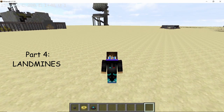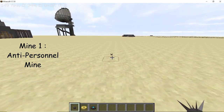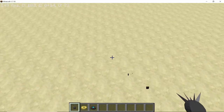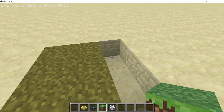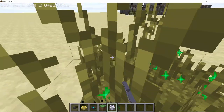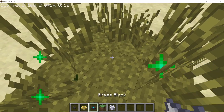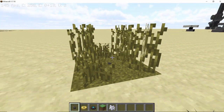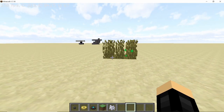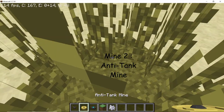Now that we've covered basic explosives, let's take a look at mines. There are three types: the anti-personal mine, the anti-tank mine, and the shrapnel mine. The anti-personal mine is very small and as you walk over it it will damage and knock you back. It's best used when hidden or camouflaged — so if I make a grassy area with double tall grass, place a mine, and cover the area with grass, no one will suspect a mine is there. Anyone who walks over it — boom — they take damage.